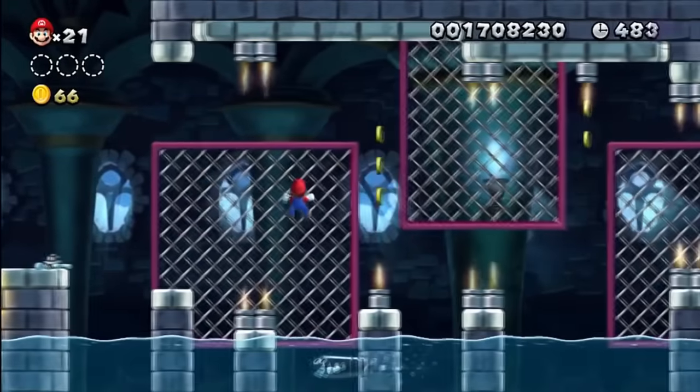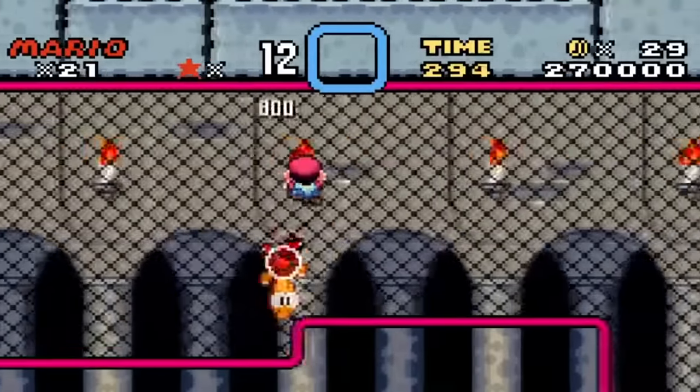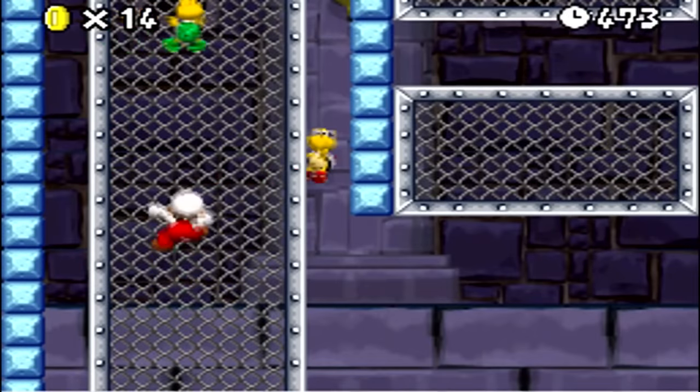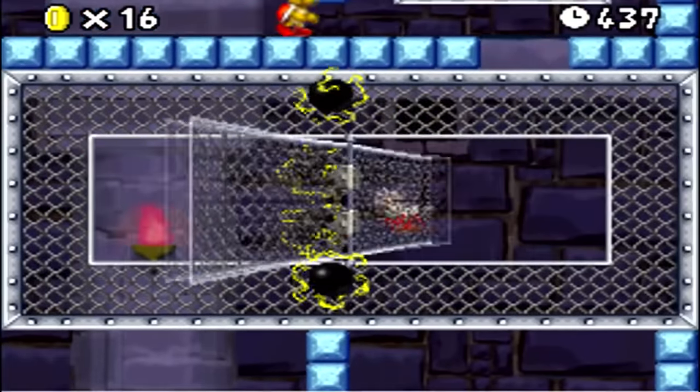One thing I really liked from previous games are these chainlinks which originated in Super Mario World. Just like vines, Mario can climb these fences but you can also perform some more actions too. You can punch it which can defeat climbing enemies on the other side, and if he punches one of these spinning gates you can climb on the other side too.